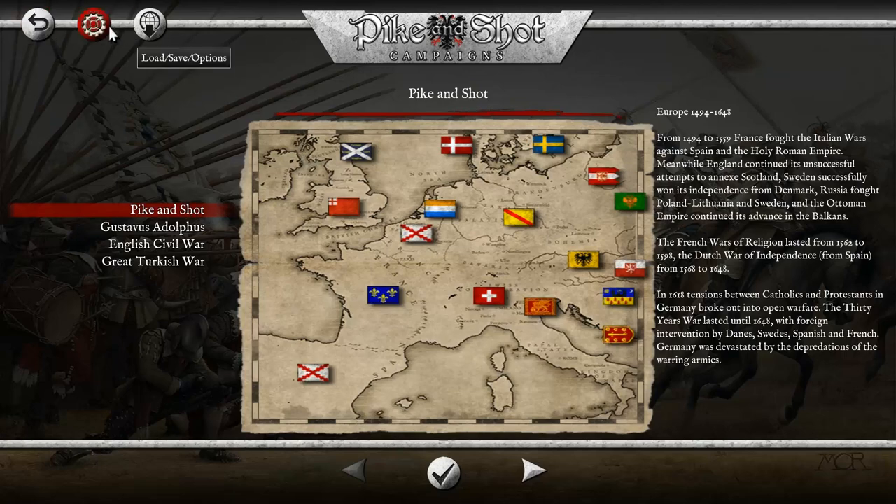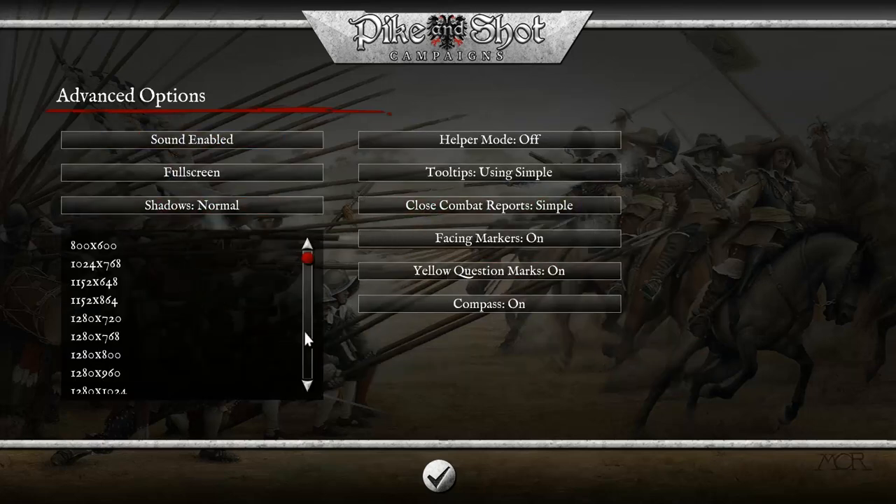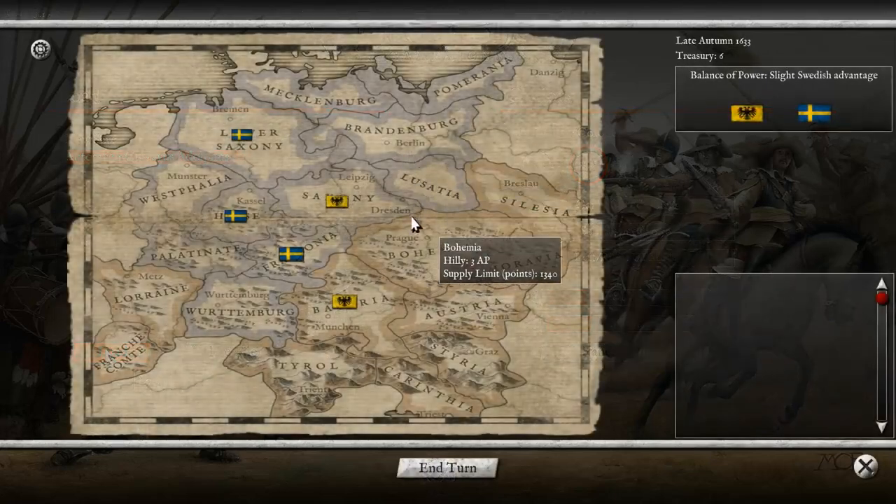I'm already in the middle of my own campaign, so I'll show you that. You do have five different difficulty levels, and you can adjust game speed, scroll speed, and so on. There are quite a few options here. Let's pick this and load in.